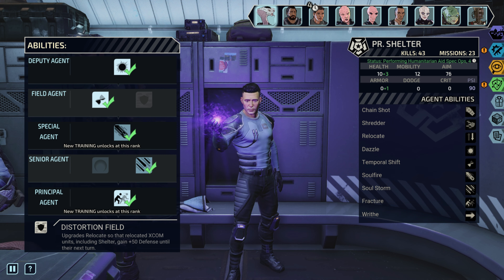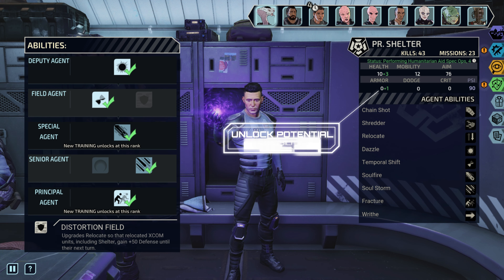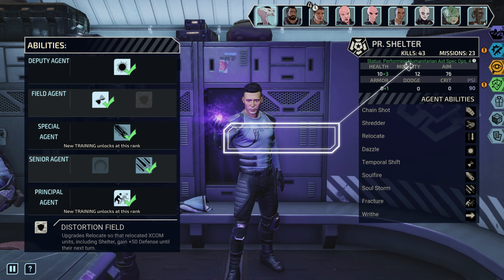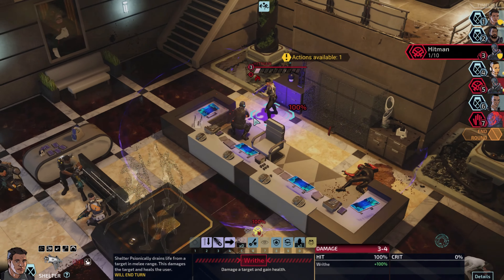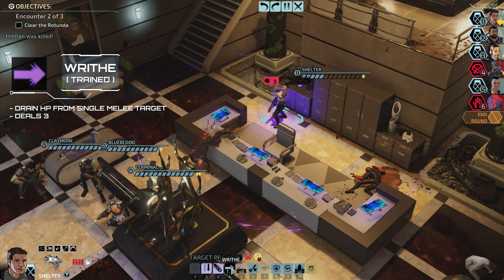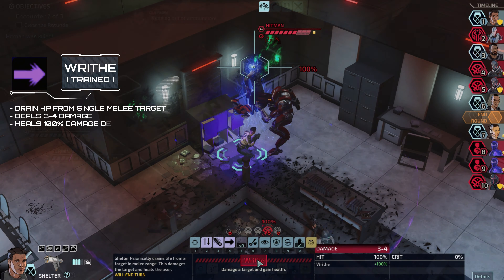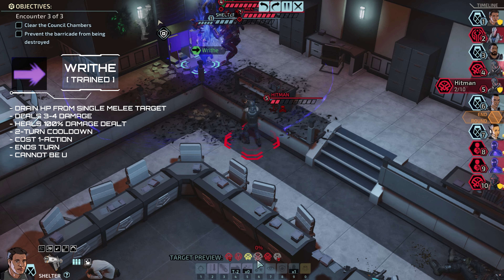As with other agents, Shelter can train 3 abilities: Basic Conditioning for 2 HP, Unlock Potential for 2 Mobility, and Raid, an active ability. Raid drains HP from a melee target. It deals 3-4 damage and heals 100% of damage dealt. It has a 2-turn cooldown and costs 1 action.